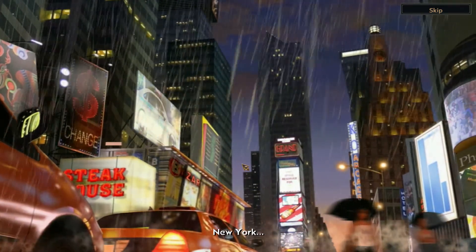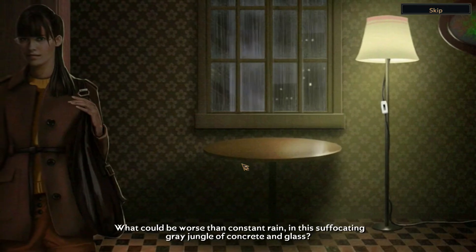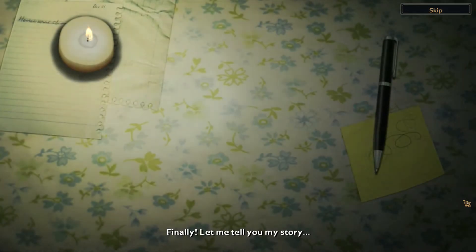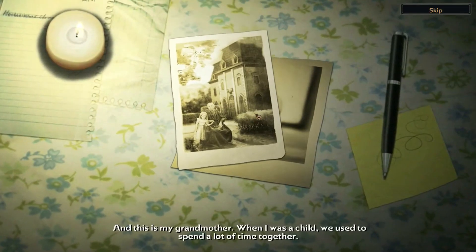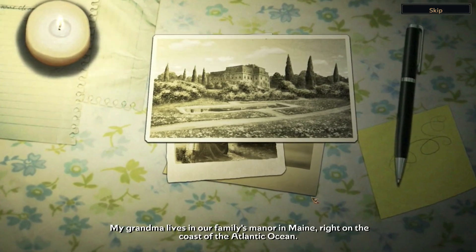Looks like New York. "What could be worse than constant rain in the suffocating grey jungle of concrete and glass?" "Not another power outage. Where are those candles? Let me tell you my story. This little girl in the picture? That's me, Ashley. And this is my grandmother. When I was a child, we used to spend a lot of time together. My grandma lives in our family's manor in Maine, right off the coast of the Atlantic Ocean." Maine — Stephen King!